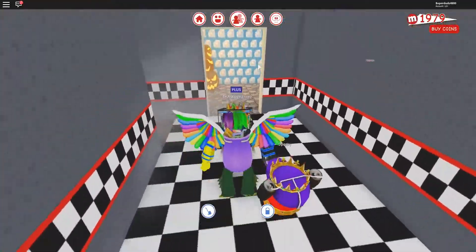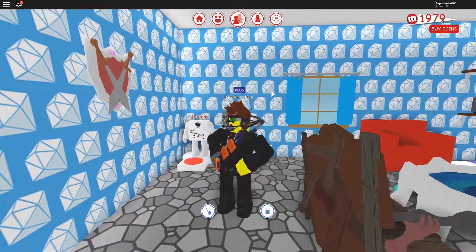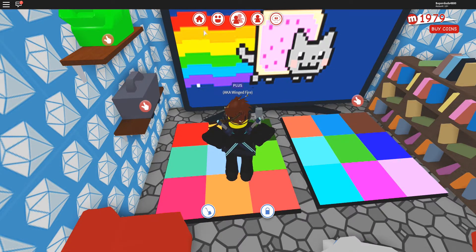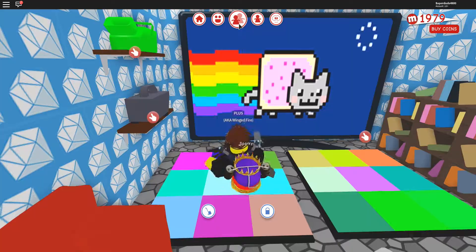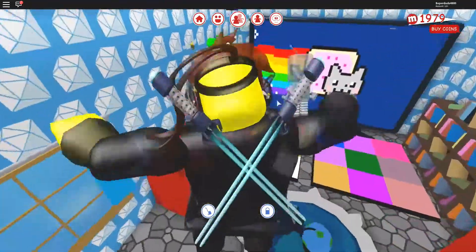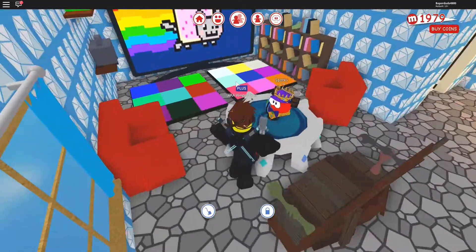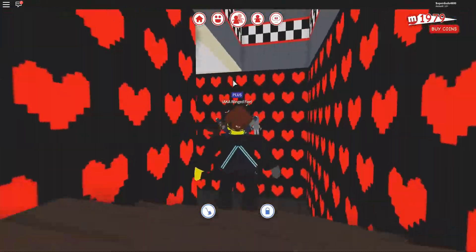And on to the last room, which is the gamer room, where you get to play video games, with its own epic gamer outfit. And these dance pads are here for when you want to play like Dance Dance Revolution! Look at me go! Look at me go! Heh heh.